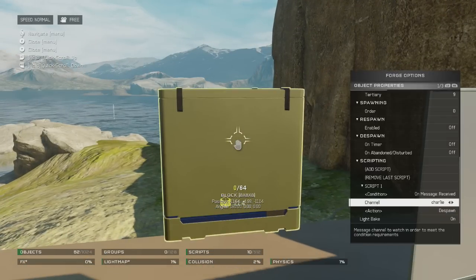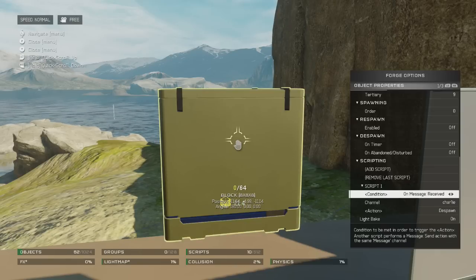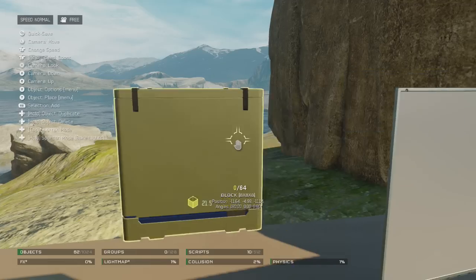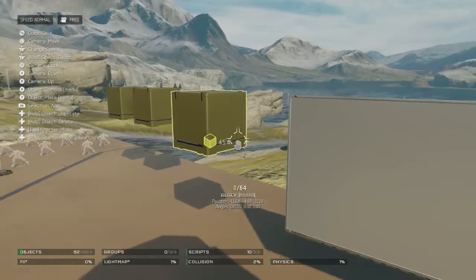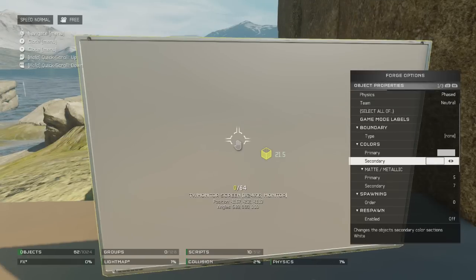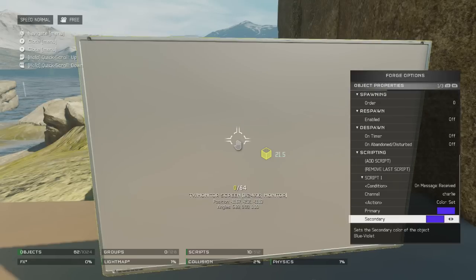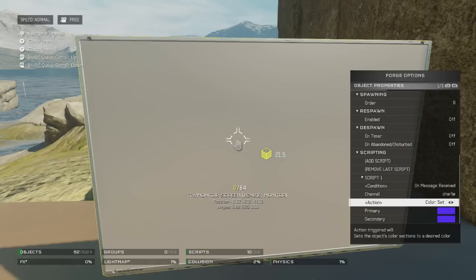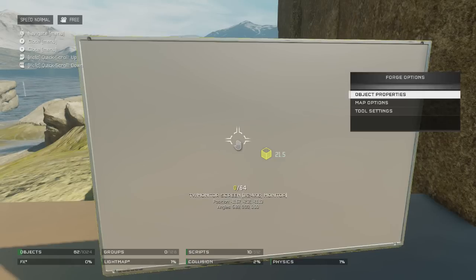Here we will go back into the script again. This one is going to be on the channel Charlie because we have to use a different channel than the other one we used since it is in the same world. And again, the same thing — on message received. Except this time we are going to despawn. We can have TV monitors change color too. The primary colors here are white, so we will go to the script and on message received on the channel Charlie, the action is going to be to change the color to blue.